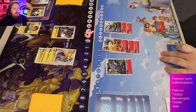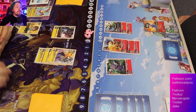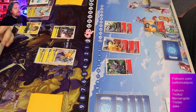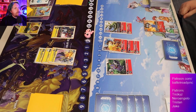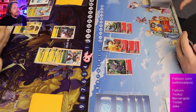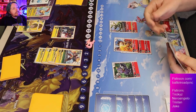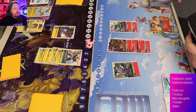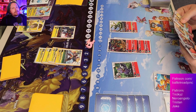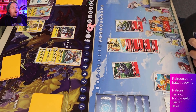Yellow digivolves into Cordramon, then hard plays a two-cost rookie to pass turn — solid play. Getting a blocker out so you don't give up free swings into security for no reason. We see the Patamon come down in the raising area — not the on-play Patamon though. That one gives you one memory when it gets deleted by DP reduction. Then another Agumon comes down in the raising area on top of another Baby Demon, confirming they're going all-in on the Baby Demons.